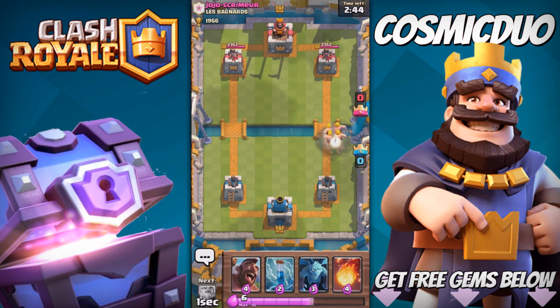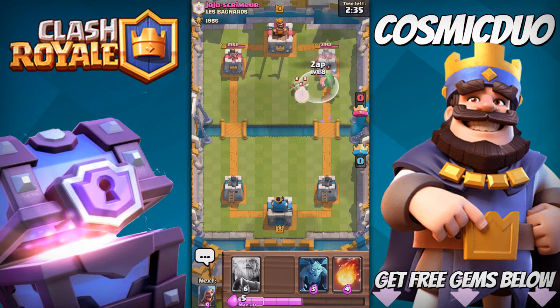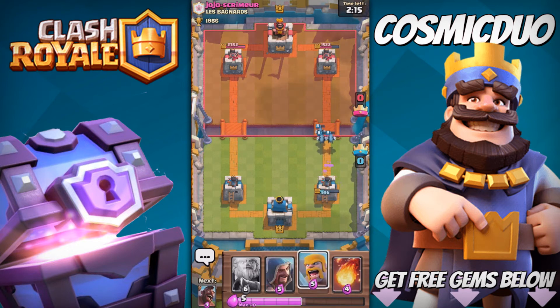Throw down Barbarians right away. Should we throw down the Hog? Sure. That counters — there we go, and we can get all three with that Zap. Take it out, and we take down a lot of his tower. He does have a Prince, so I'm gonna throw down this. Ouch — not ideally what I needed. That's really bad, but it's good to know for the future. We gotta play this safe on that tower because I think he can take it out.